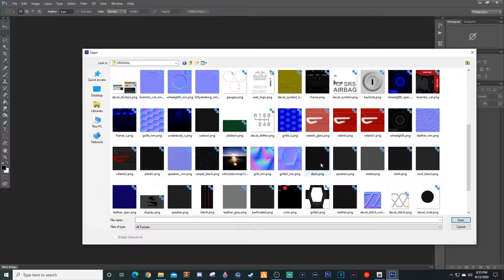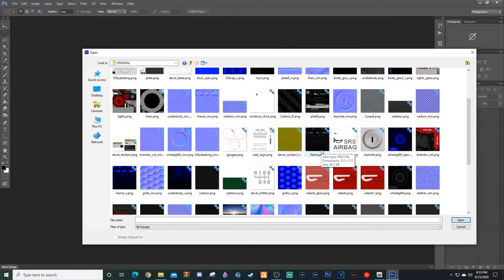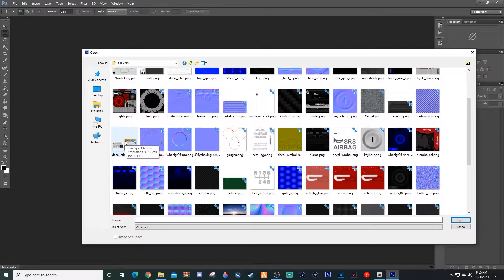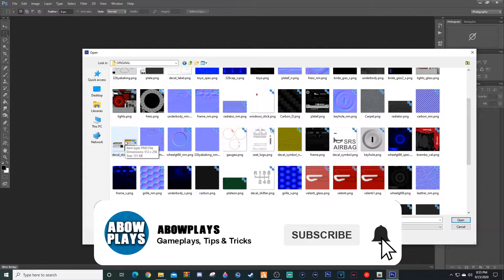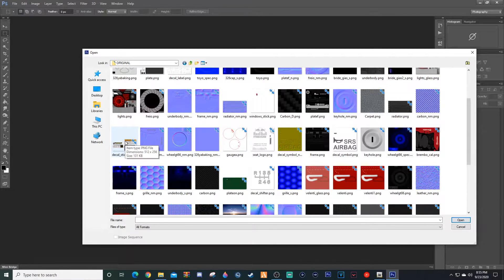You can continue picking out stuff you want to shrink down — it'll literally be a rinse-and-repeat method. You want to be careful around some things, but that'll be for another video. I think this will be good enough for us to make this car work in our FiveM server.